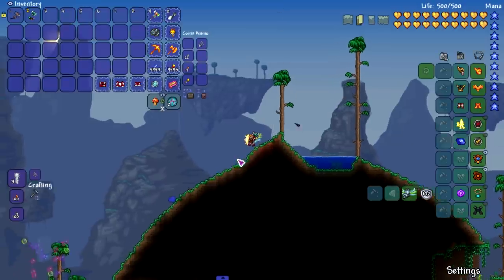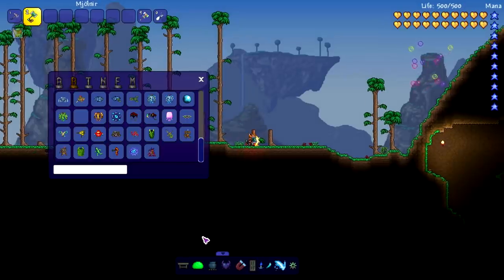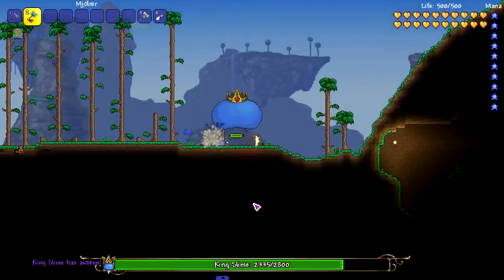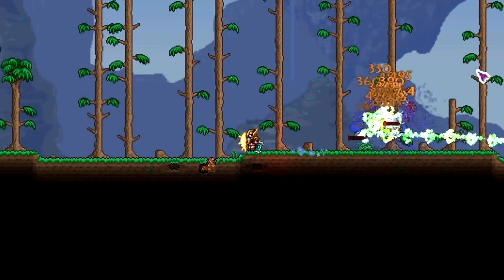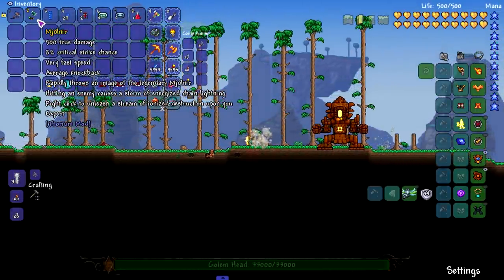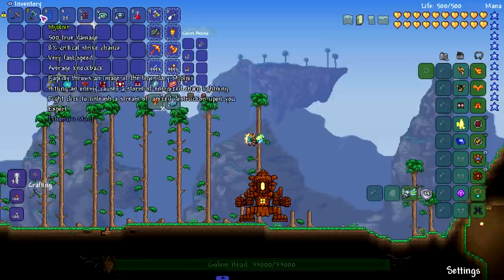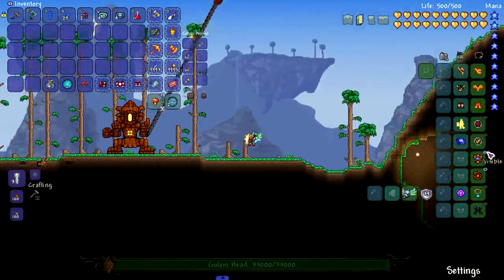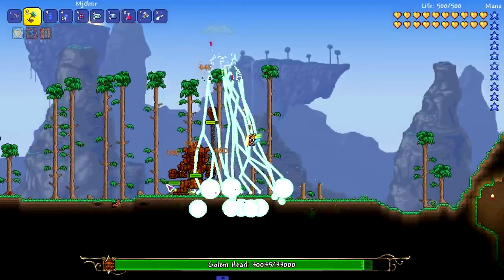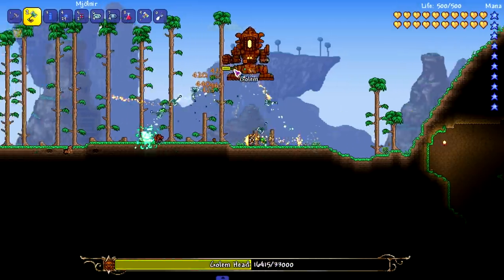Moving on to Mjolnir — in my opinion the cooler hammer. Stormbreaker is cool but Mjolnir is the OG. Let's put it against King Slime: the right-click does around 500 damage, and the left-click is interesting. Now testing against the Golem — Mjolnir does true damage, meaning you can't reforge it and it's not affected by melee damage modifiers, so it'll probably stay around 500 damage. Not sure if crits affect it, but let's try the right-click on a harder boss.